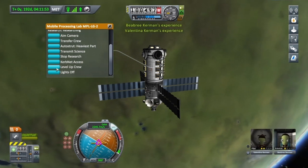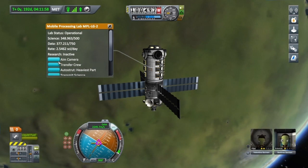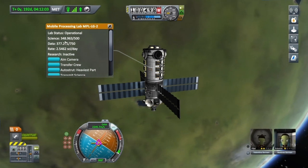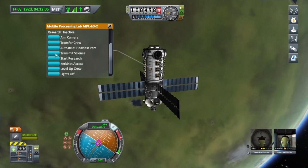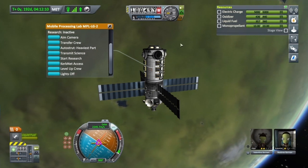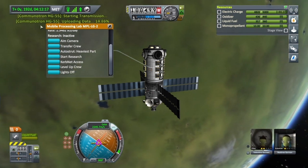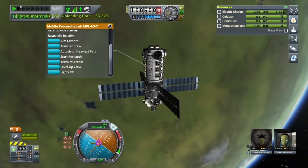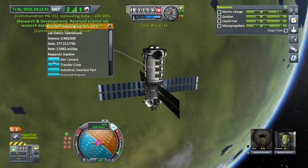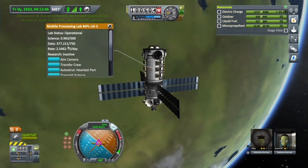I'm also going to level up the crew because Val's been to Minmus — she can be leveled up now. There we go, see she's got more maneuvers available now. Stop that research — it's going to transmit it. That takes quite a bit of battery, so stop the research then press Transmit. Just iron over the electricity tab, transmit that data — doesn't take too long, especially if you've got the right amount of battery. There we go, and that science has all been added to the KSC.